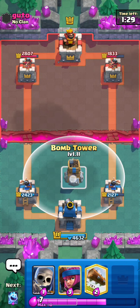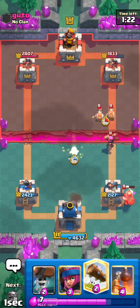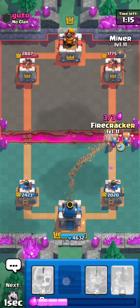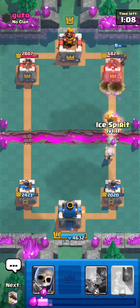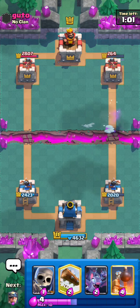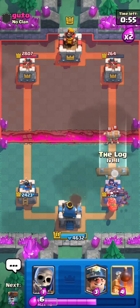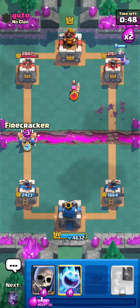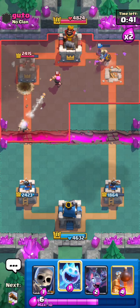We gotta use our bomb towers carefully. Skeletons on that, ice spirit to distract, log that. One shot please — thank you! We're gonna miner, wall breakers, then firecracker for the bats. Perfect — one two, wall breakers connect! We're gonna ice spirit right in front of this — ice spirit distracts so the other ice spirit doesn't jump. Bats on this, then log, miner with the bats. Wall breakers on the left — he can't defend both sides at once. He just lost the tower!